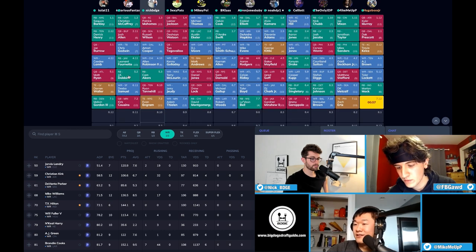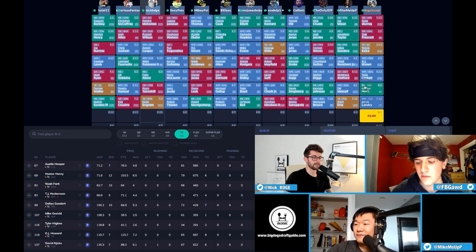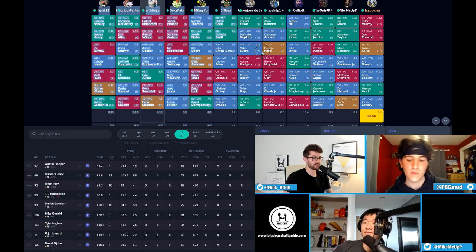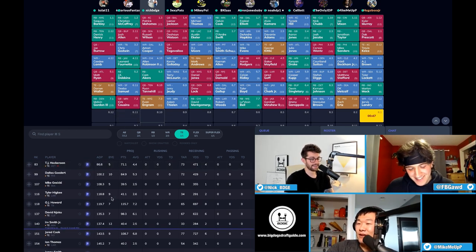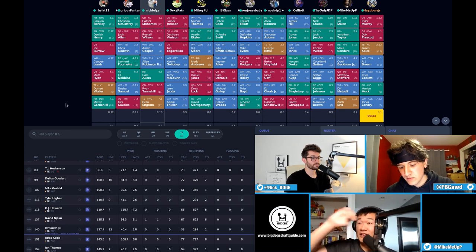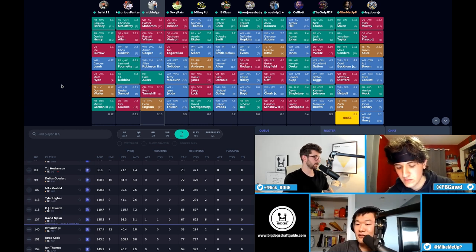I'm taking Zach Ertz — he's not as good as Kelsey but from a fantasy perspective they're pretty damn close in terms of target volume. I know everyone thinks Goedert is taking over this year but I just don't see it happening. The problem with Zach Ertz is I've felt like he was on his last legs for the last three years, but they keep feeding him. Apparently Philadelphia was in talks to extend him — though during the quarantine you can't trust any reports. They were also apparently trying to trade him to Jacksonville last year.